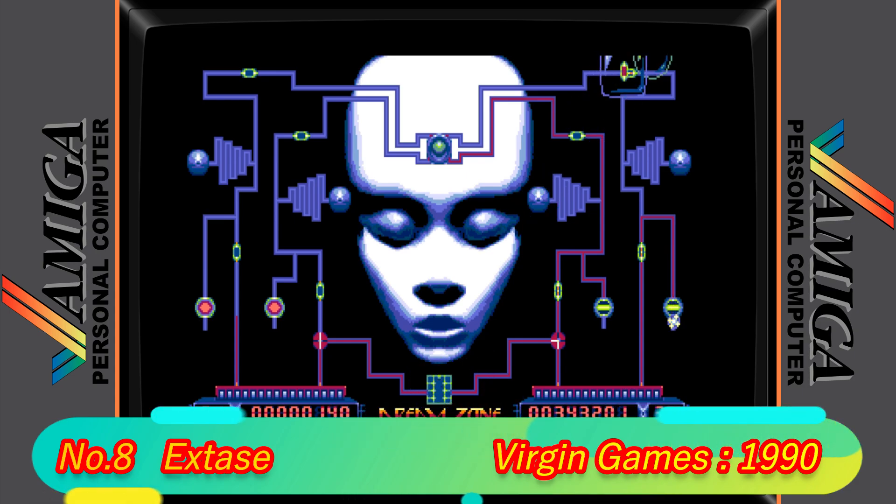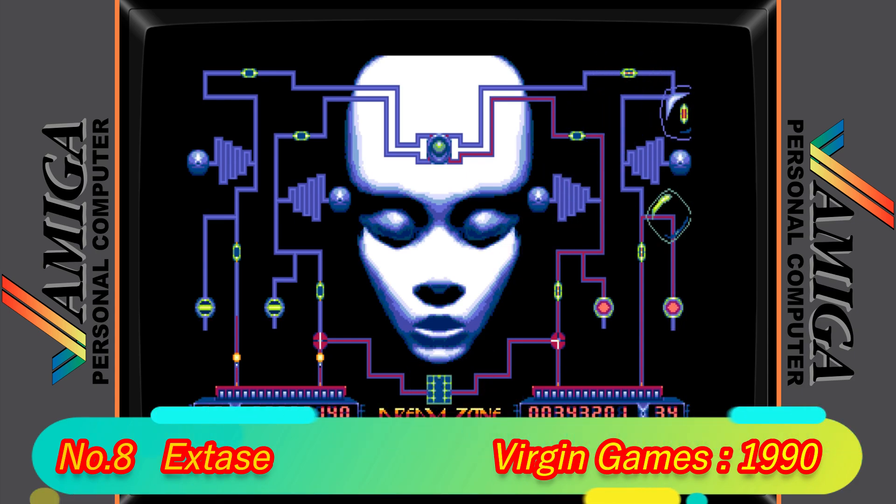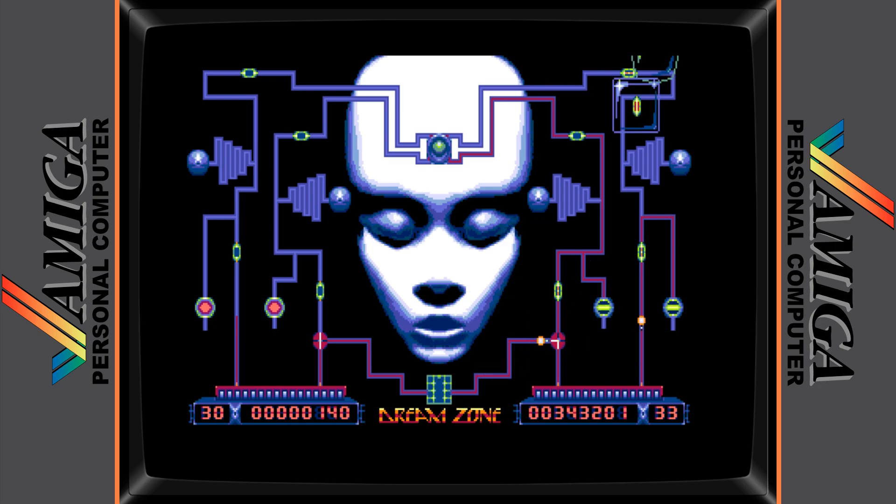Ecstasy is in 8th position. This is the only puzzle game on the list and it's a race against time to compete against an opponent to complete the tracks. The good thing about this game is you can actually sabotage your opponent, but that often results in you falling behind on your own side. Again, this is a great 2-player game.